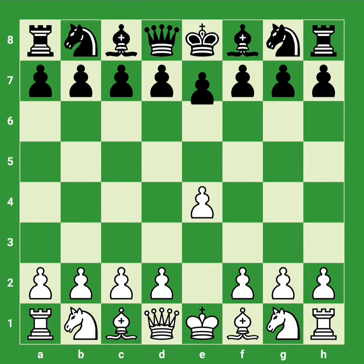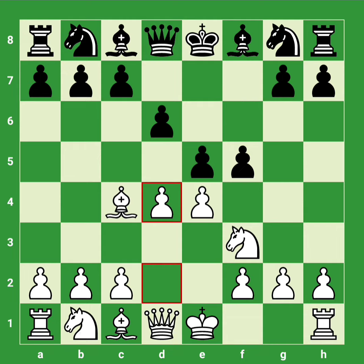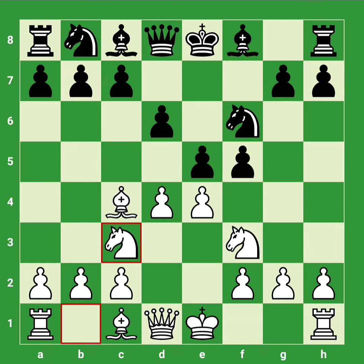White starts with e4, black responds e5, knight to f3, d6, bishop to c4, f5, d4 — this is the Lopez counter-gambit — knight to f6, knight c3. Now black decides to take on d4, queen takes d4.